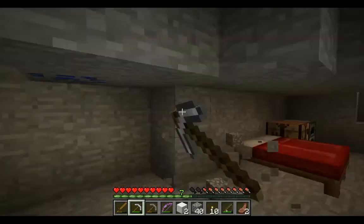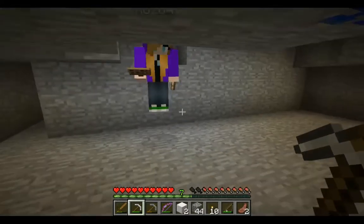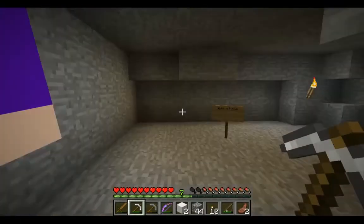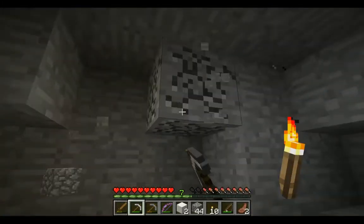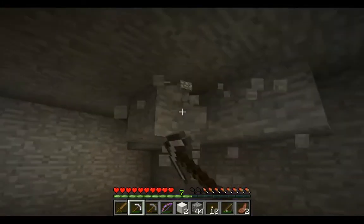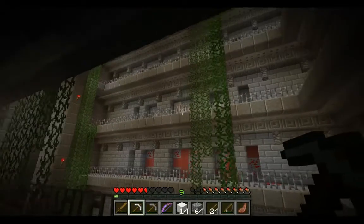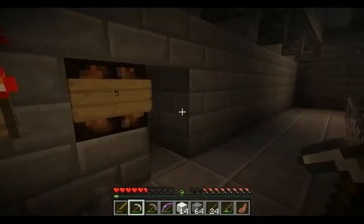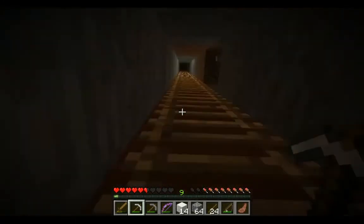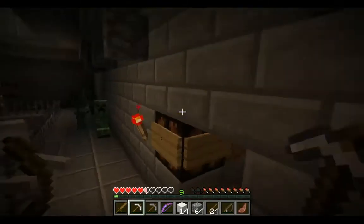We've got the beds down here. Hopefully we're not going to be staying down here for too long — we just need to get iron and gold. And if we can find diamonds to get obsidian, then that'd be pretty cool. There's iron above — one level up. Oh, there's a skeleton right there! Creeper! Creeper!